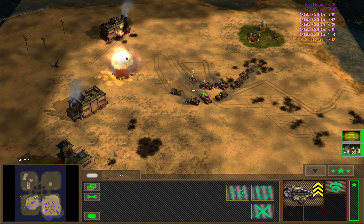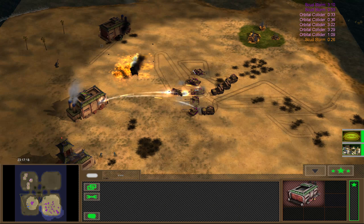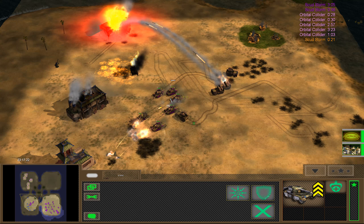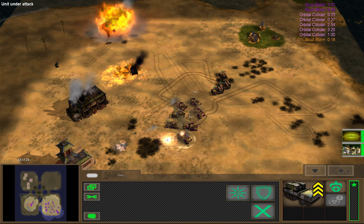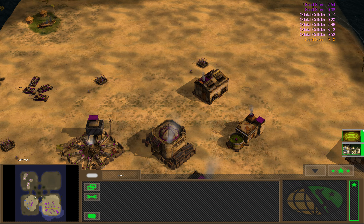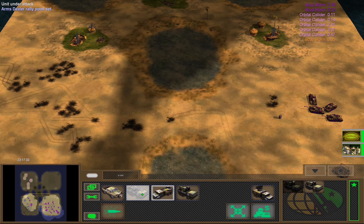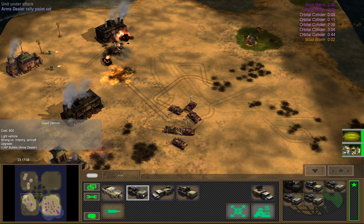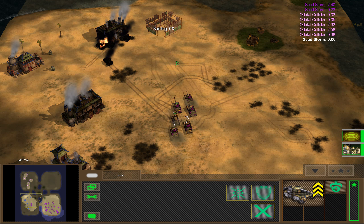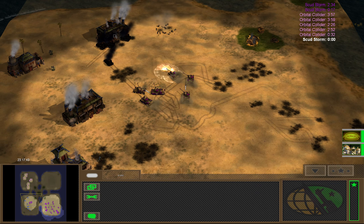Nuclear reactor — bam, there we go. I think this is arms factory and advanced arms factory. This is nuclear general — no, this is fire weapon general, or like napalm general. I should probably get two more of those and a couple more of those. What the hell were you guys doing? Did I really click on that? I guess now it's all dead.